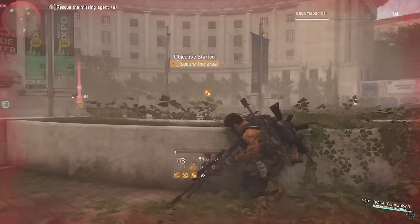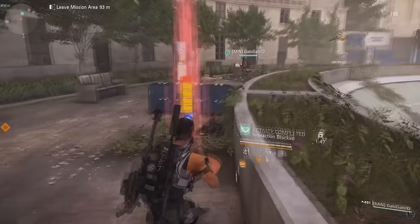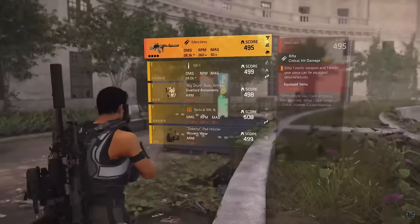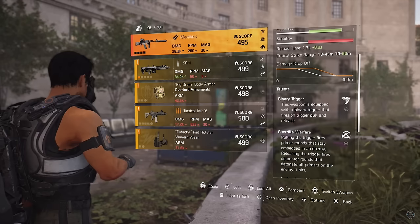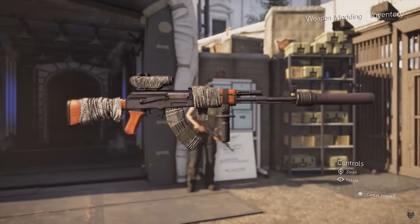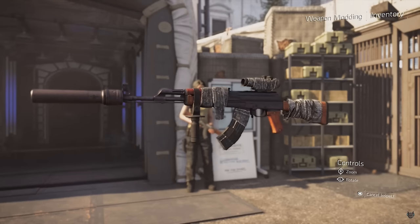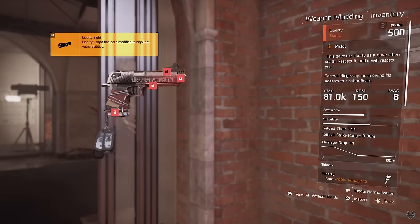Once you get to the very end of Jefferson Trade Center you'll run into a boss called Coyote - she has a chance of dropping the Merciless. Clear the area and inspect the weapon. There are other missions with hyena bosses that have a chance of dropping it, but Jefferson Trade Center was the fastest way for me and my teammates. Some people try a hundred times and don't get it; others get it in five - it's all RNG.